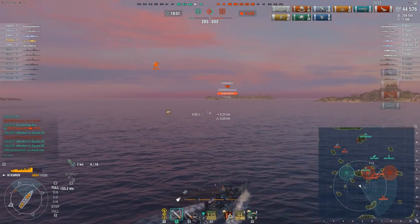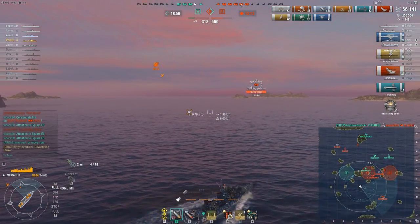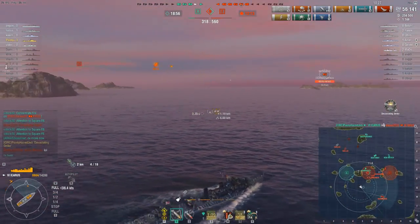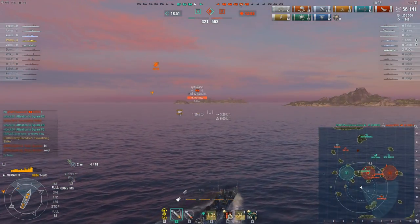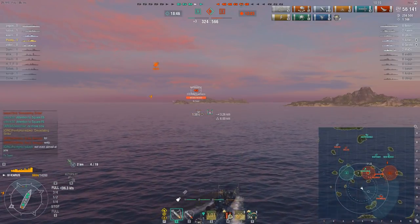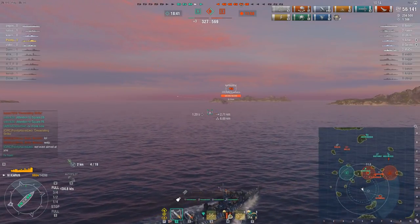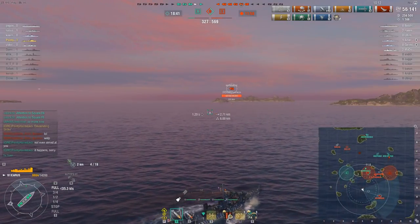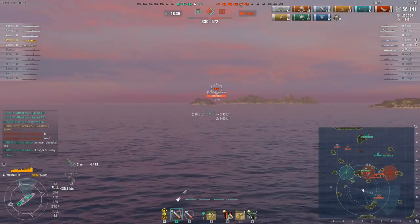But on the bright side, even though he didn't get the Prinz Eitel Friedrich — yeah, that's right. Those highly visible torpedoes, which had been spotted by the German battleship, did somehow manage to impact with and sink the French Aigle destroyer, four kilometres away on the other side of the Prinz Eitel Friedrich. So, you know, there's that. Kill number three.